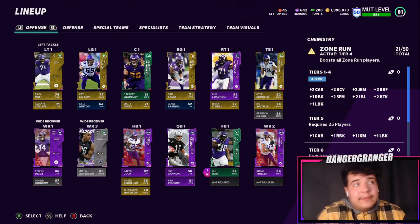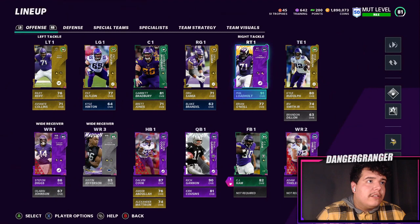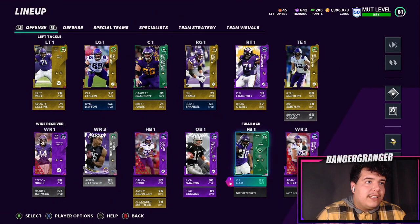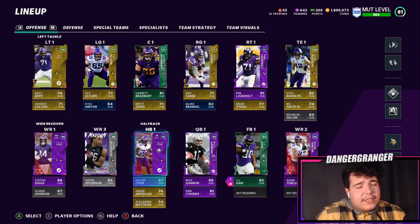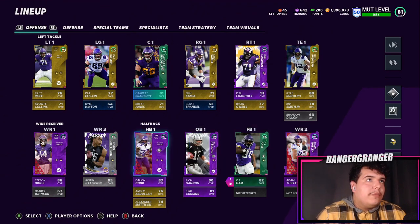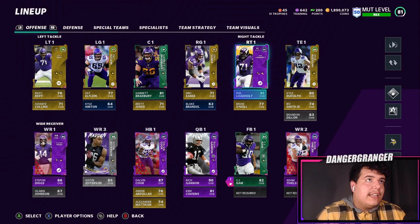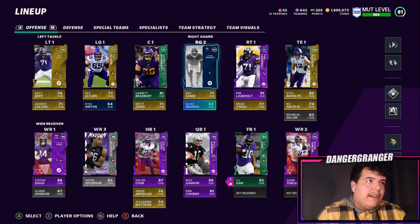The more power-ups we get, the higher the chem multiplier goes. We only have two that are times two — Phil Loadholt and Rich Gannon. A few others we couldn't put chemistries on. For overall boosts, Phil went up to 91 and Garrett went up to 81, which is a pretty good boost.